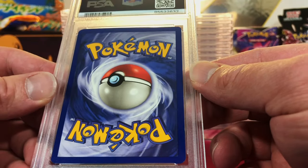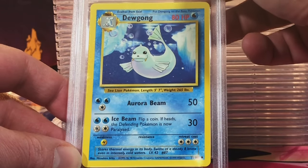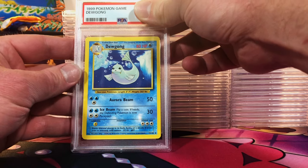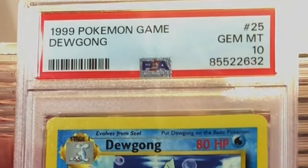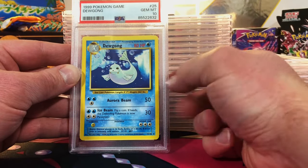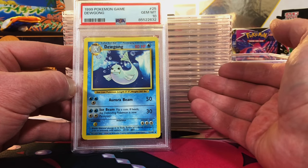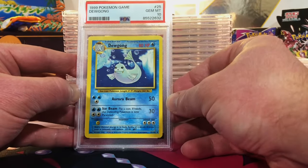Got four tens so far. A little off-center — nothing crazy. We got the Base Set Unlimited Dewgong. This is 10 worthy — come on, give me a Gem Mint 10 vintage card. Yes! Gem Mint 10. It may not be everybody's favorite Pokémon, and it may just be an uncommon, but this is Base Set, people. I am excited about this one.